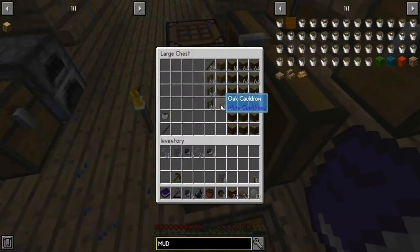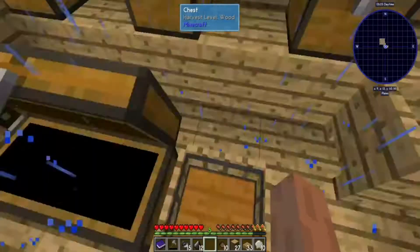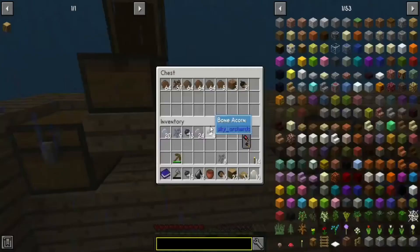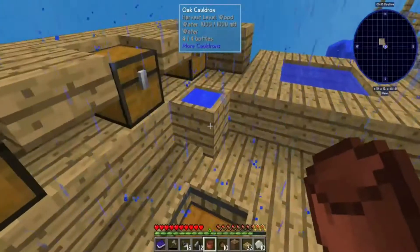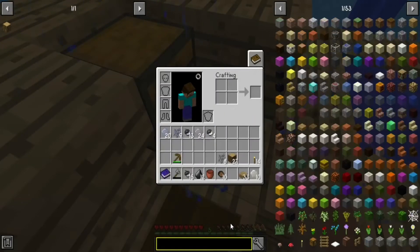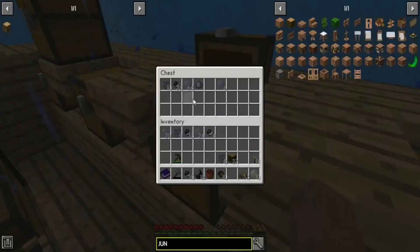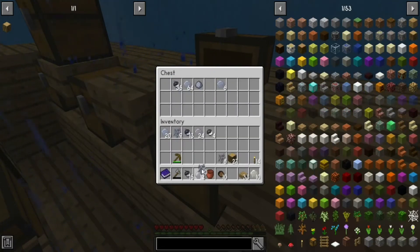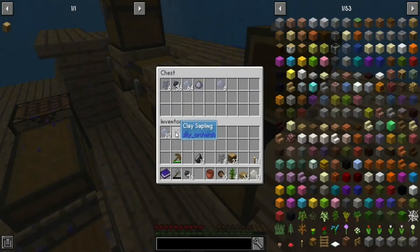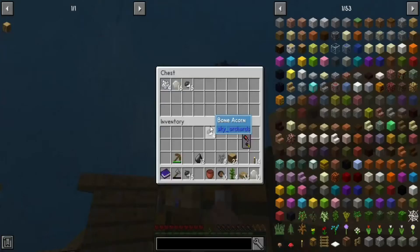Let's go ahead and get our cauldrons — bucket — and then we need one piece of dirt. Then we can create a mud sapling. A jungle sapling is a clay sapling. Let's go ahead and get the jungle sapling. Clay — put one in here. So now we have a full jungle. Let's put our clay stuff away. We got some clay resin, some dirt gravel resin, and some bone acorns.